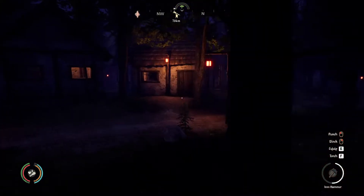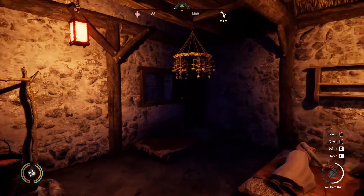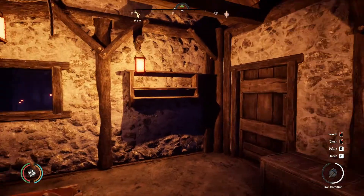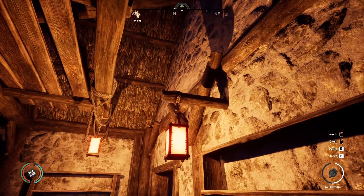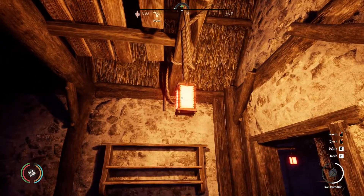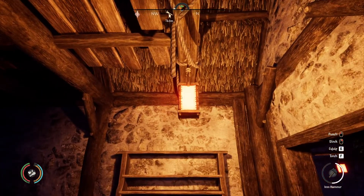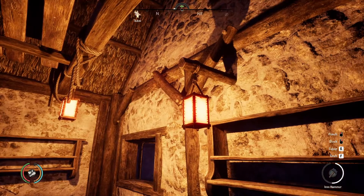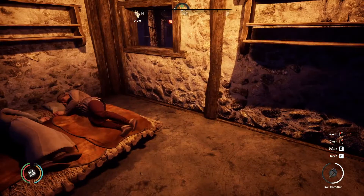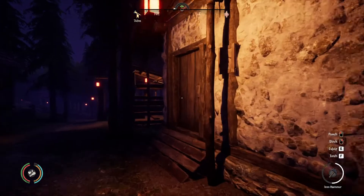One trick I was doing and decided to stop was putting one of these lights in every house. The reason is this does not add to the mood of your villagers, whereas normal lanterns do. There's no real point in putting these in houses — just light them up with the normal lanterns, which actually helps their mood.